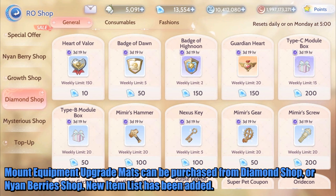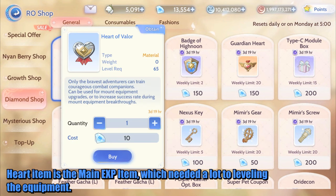A new item list has been added. The Heart item is the main EXP item, which is needed a lot to level up the equipment.